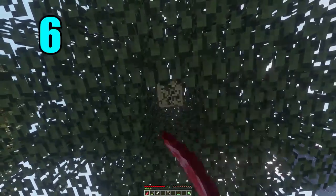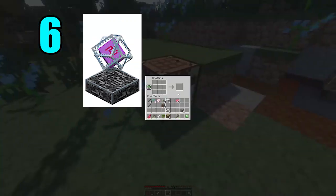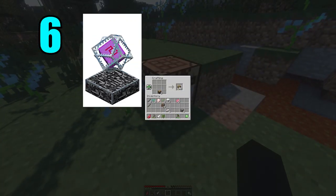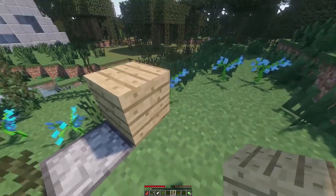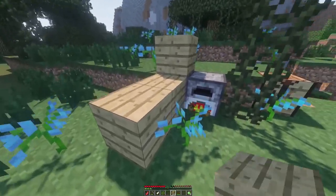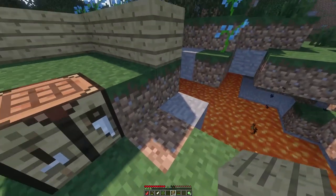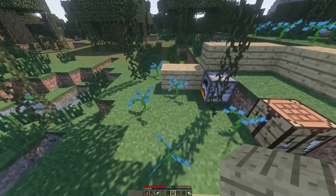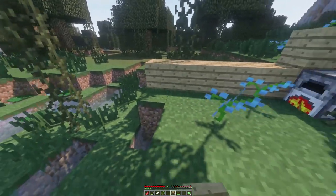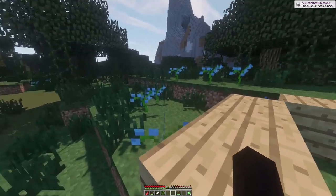Coming in at number 6 is the end crystal. You'll encounter these automatically when you fight the Ender Dragon — they heal the dragon during the fight, so you need to destroy them. What's cool about these items is that while they're rare since they're only in this boss fight, you can actually craft them using a few components — the ghast tear being one of them — and you can literally resurrect the dragon when they're set up correctly. Doing this causes your end crystals to explode, but you get the dragon back. These items are indeed pretty rare but have a ton of use.